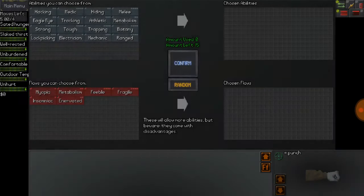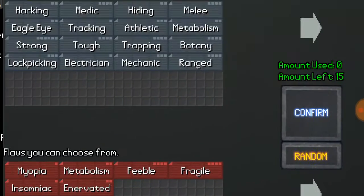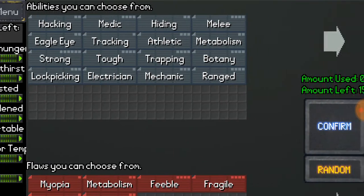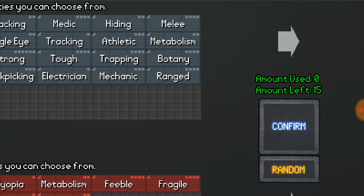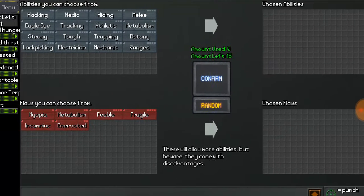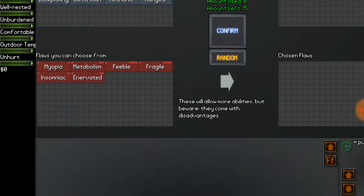Neo Scavenger is the only game where cannibalism is allowed. As you can see in this new screen, we have a set of skills along with a set of flaws. Skills can range from hacking, medic, hiding, melee, eagle eye, tracking, athlete, metabolism, strong and tough, trapping, botany, lockpicking, electrician, mechanic, and ranged. There are also some disadvantages or flaws such as myopia, metabolism, feeble, fragile, insomniac, and enervated.